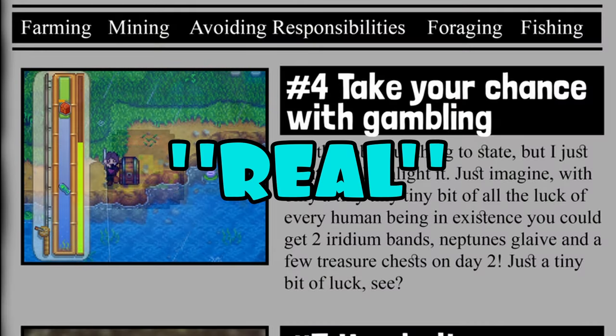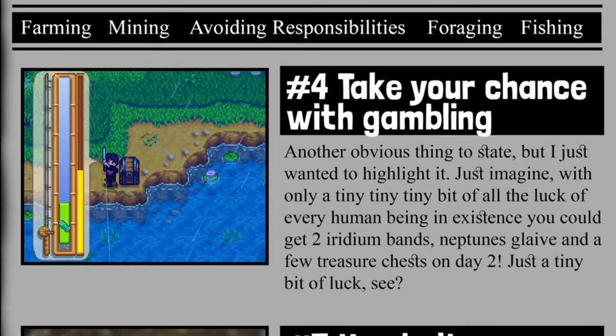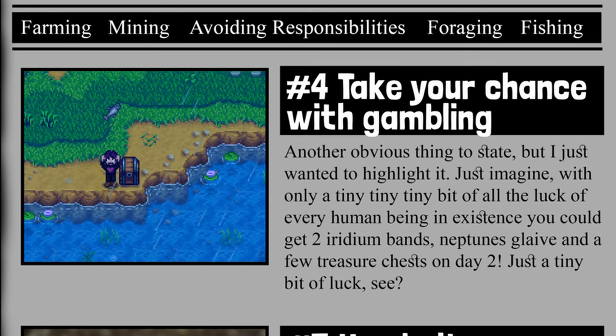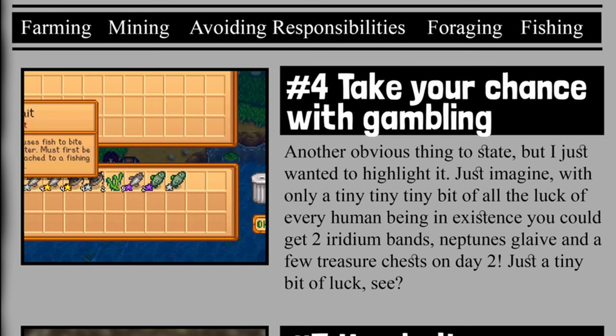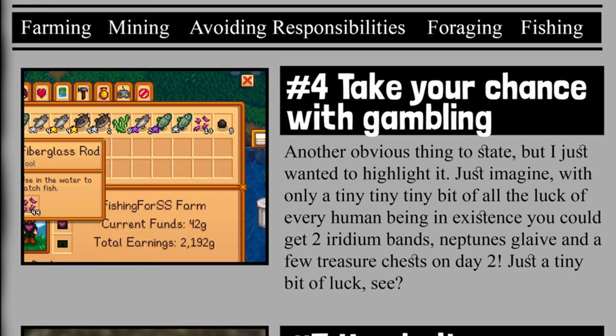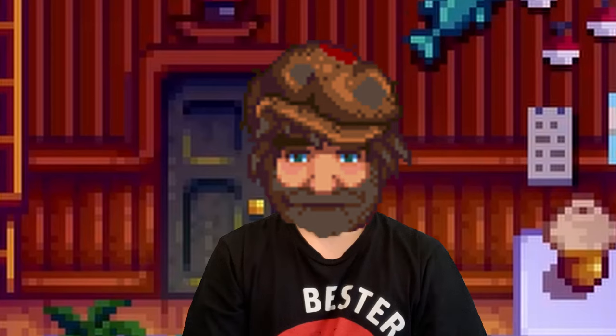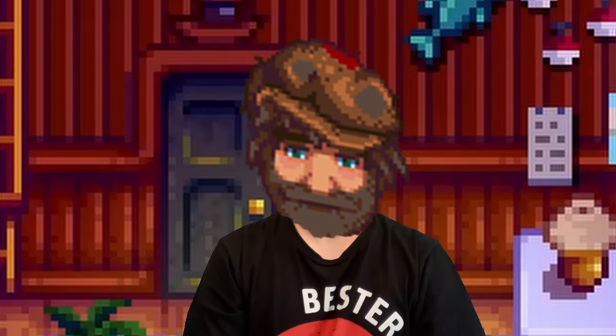A real treasure chest sells for 5,000 gold, which alone is enough to break your early game. On top of those nice gacha-game mechanics, it also gives you more fishing experience that multiplies with the perfect catch bonus, so try to align them as often as possible.